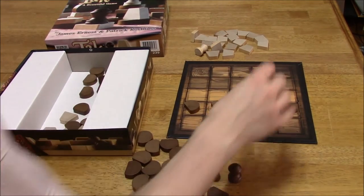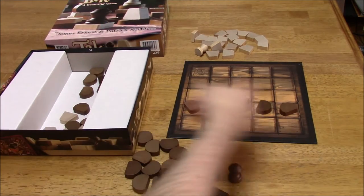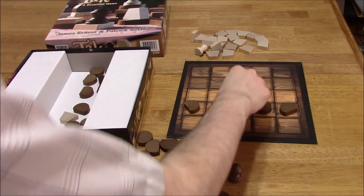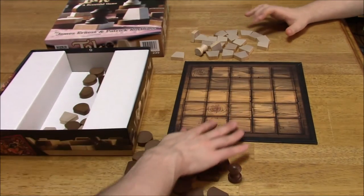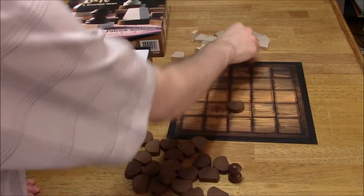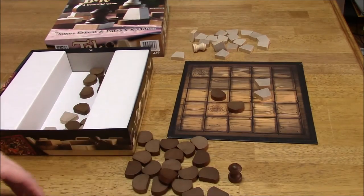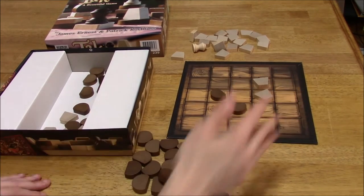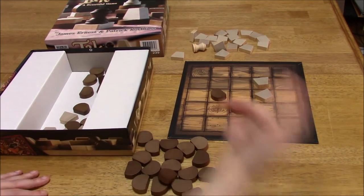In this case, Vinny's white piece here would break the road, so this would not be a winning road. On your turn, you're going to either place a piece onto an unoccupied space or you're going to move an existing piece. So let's say that there were these pieces on the board — I could move this piece here, here, here, or here if I wanted to.